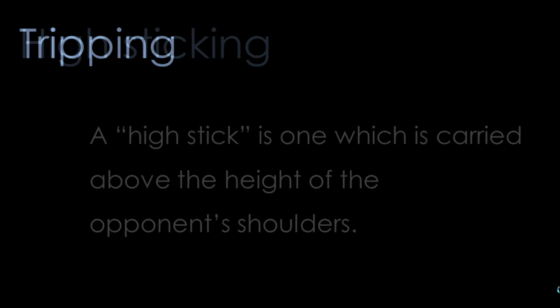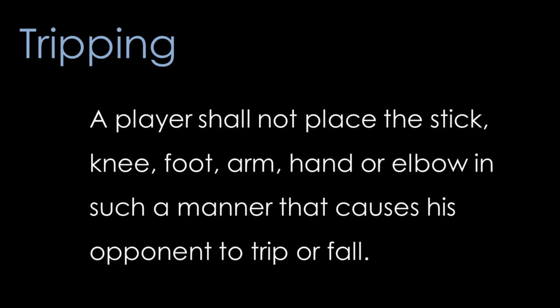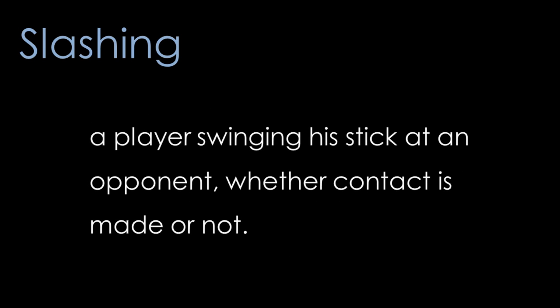Tripping — a player can't use his stick, knee, foot, arm, hand, or elbow in any manner that causes his opponent to trip. And finally we have slashing, which would hurt a great deal. This is the act of a player swinging at his opponent, whether or not contact is made. So you can slash at a guy and miss and still get that penalty called on you. This is generally applied to any kind of chopping motion.